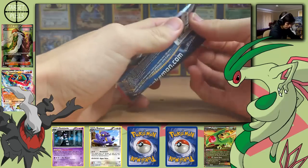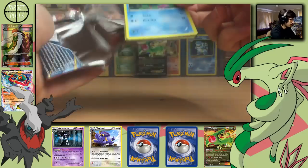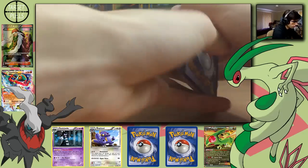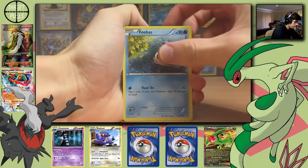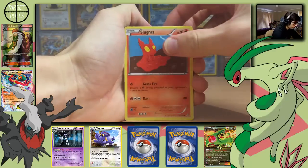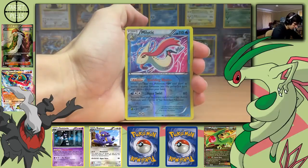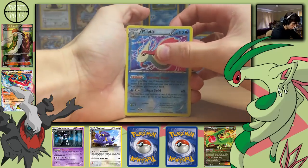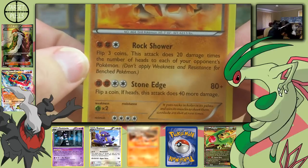Hoping to get a pull out of one of these two Primal Clash packs — let's save that one for last and open up with this. Starting off with a Mudkip, Feebas, Lombre, Helioptile, Slugma, Doublade, Professor Birch's Observations, Lanturn, Milotic Reverse Rare — that one's a Holo Rare, which is pretty sweet — and a Rhyperior Regular Rare with Rock Shower and Stone Edge.